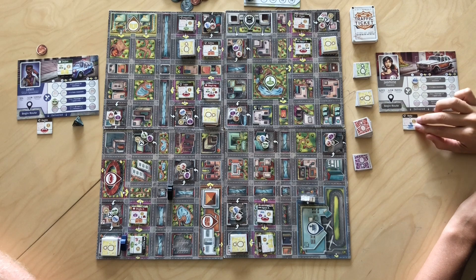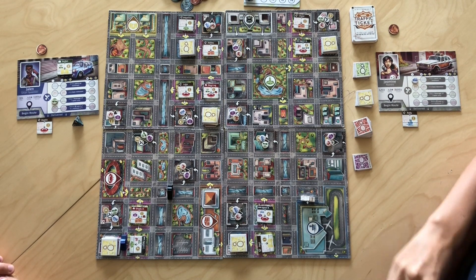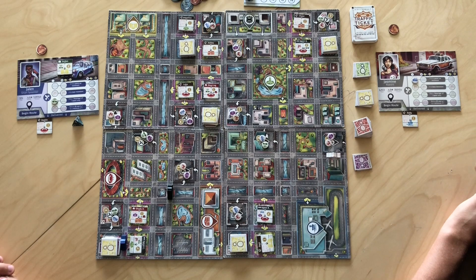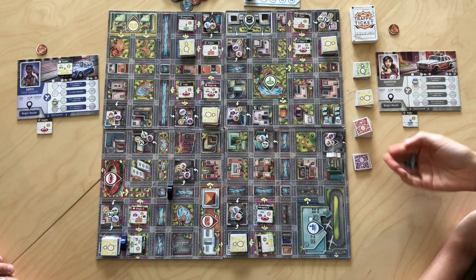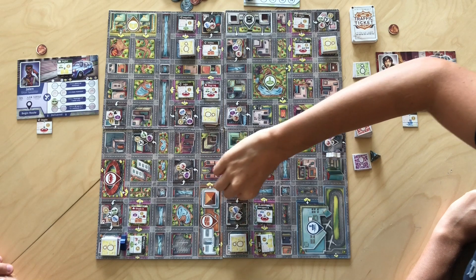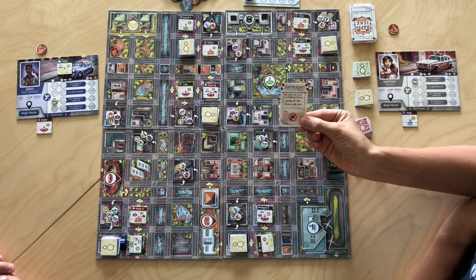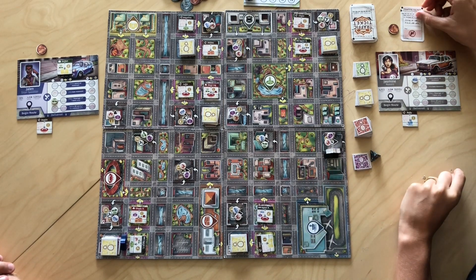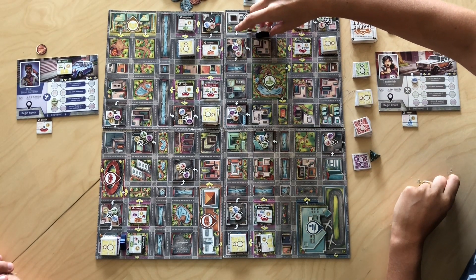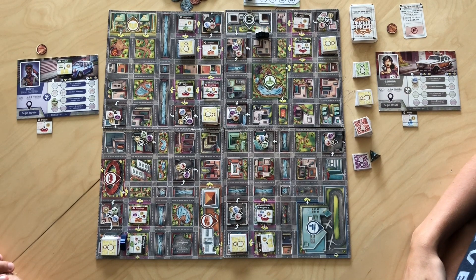Bailey's second turn: she heads toward the airport, moving three spaces, drops Nelly off, and collects one coin. Since she's done one action and three moves, she decides to go to six total — speeding two. She rolls a four, so the cop comes eight spaces toward her. The cop catches her, she gets a traffic ticket. She flips the ticket over and it requires a speed upgrade to pay it, but she doesn't have one, so she can't pay. The cop takes her to the police station. She loses any passengers in her car, but she doesn't have any.